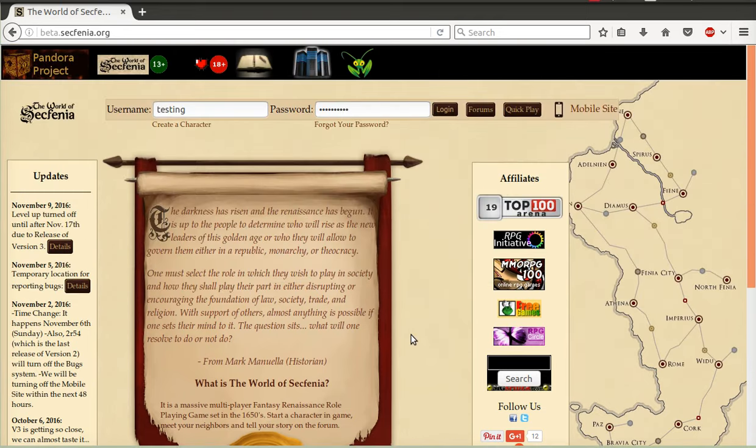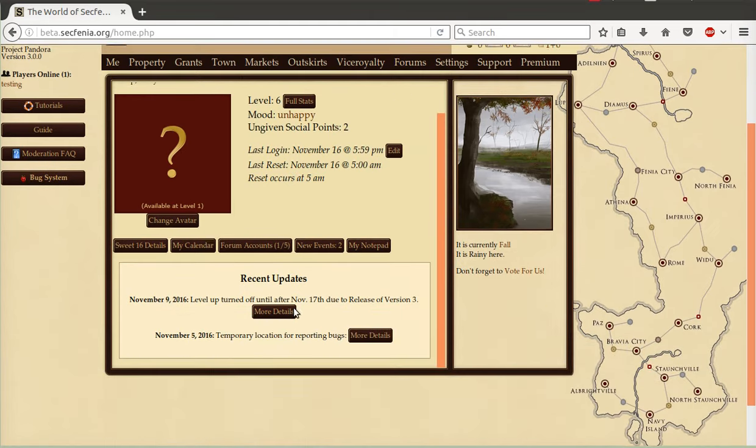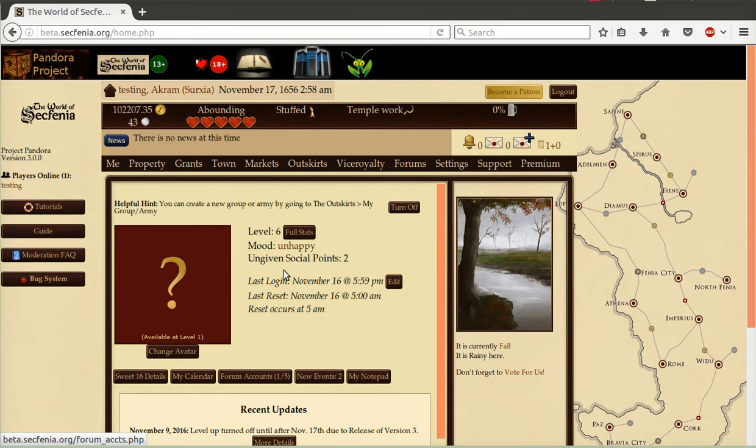Once you log in, there are a couple things that will probably jump out at you. First, there is a recent update section that is now on the page after you log in. This was a requested feature from a couple of our players, as they often logged in without checking the main page. If you ever wish to get back to that page, you can do so at any time by selecting the house button.